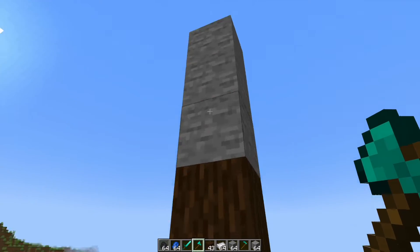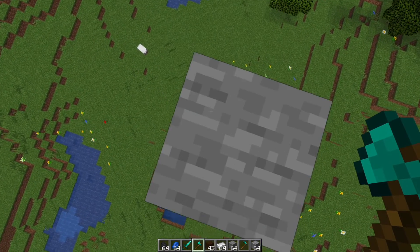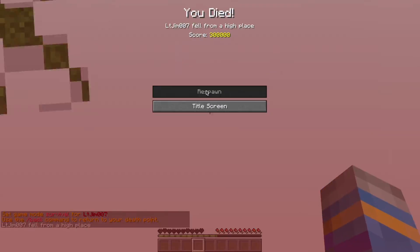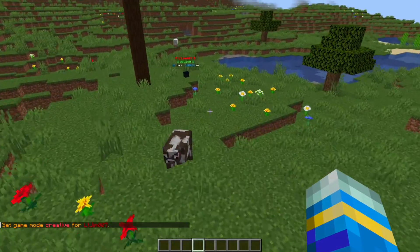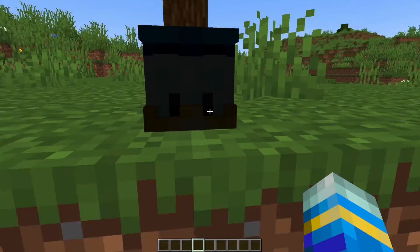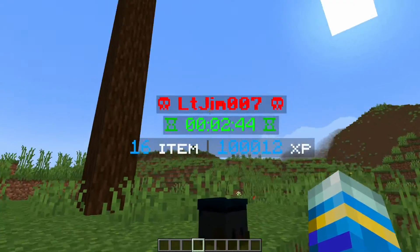So let's go ahead and demonstrate it before jumping into the config file. If I go into game mode 0 and jump off this rather tall tower, you can see as we get closer it spawns in. It shows my head at the bottom — which is a little darker than usual for some reason — and my name at the top.